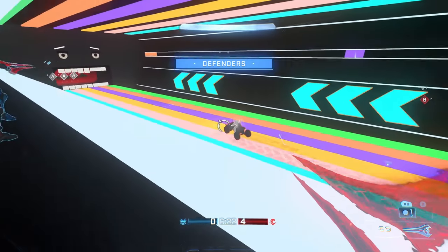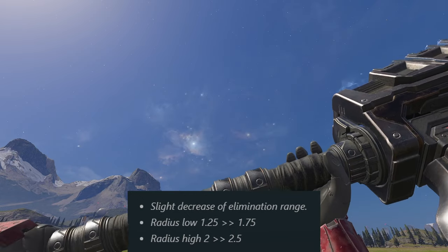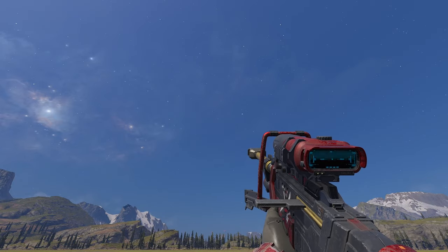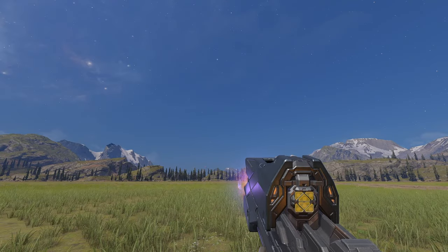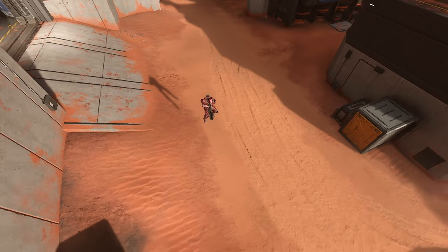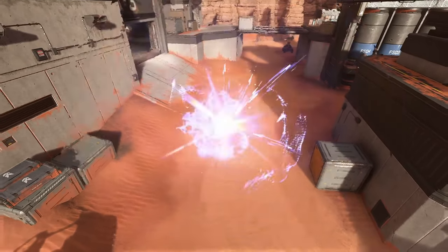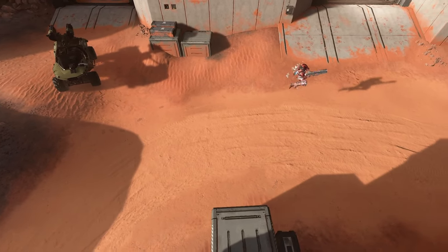It looks like we're getting another sandbox overhaul with a bunch of weapon tuning. The Gravity Hammer is getting a slight range nerf. The Sniper Rifle is getting its ready-up time sped up so the animation when you pick it up is much quicker. The Cindershot is getting a big change — they're completely removing the gravity effect that pulls you in when you get shot, and also slightly nerfing the fire rate. That gun was really annoying, so this is a welcome change.